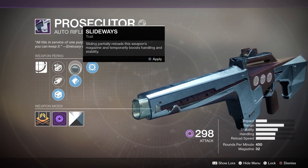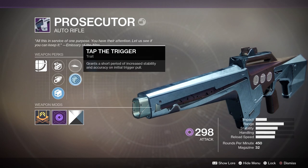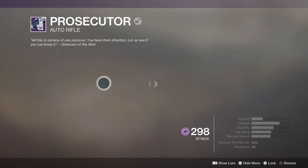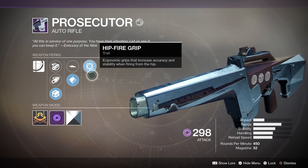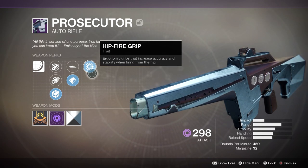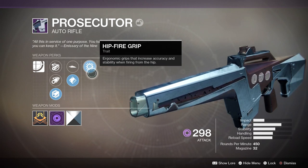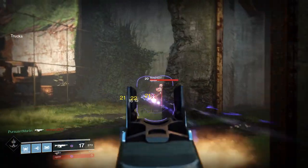Then it has Slidways — I really don't like this at all. Sliding partially reloads the magazine and temporarily boosts handling and stability. I'd rather have Unrelenting Trigger, which grants a short period of increased stability and accuracy on initial trigger pull — so as soon as you start shooting you get a little more stability and aim assist. Finally there's Hip Fire Grip, which increases accuracy and stability when firing from the hip.